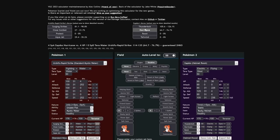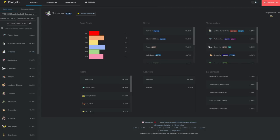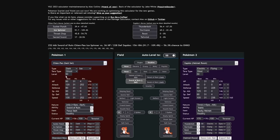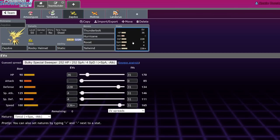Thunderbolt with four Special Attack investment is going to one-shot most Urshifu, especially since they're not running Focus Sash right now and since they're almost all Tera Water, it doesn't change the damage calc. I do think Tera Steel is the best Tera type for Zapdos because it avoids a weakness to opposing Electric types, lets you take on Chien-Pao more effectively, and lets you resist Extreme Speed from opposing Dragonite. Regarding Chien-Pao versus this set — if you Terastalize, Ice Spinner is no longer close to one-shotting, and Zapdos does have access to really fast Roost, making its longevity insane. Zapdos has done well in a few tournaments.